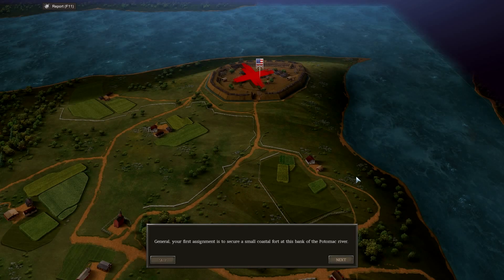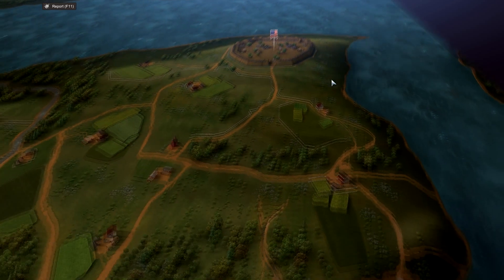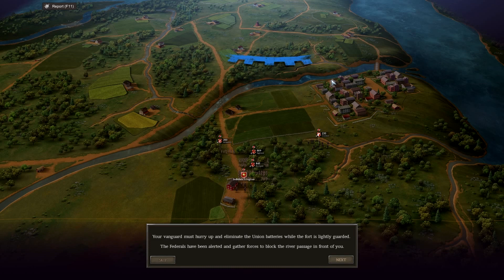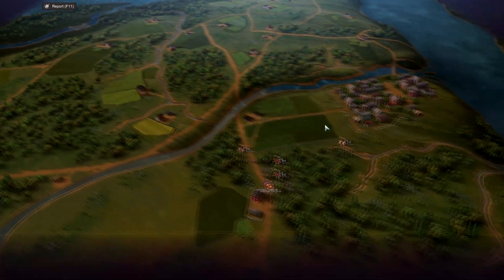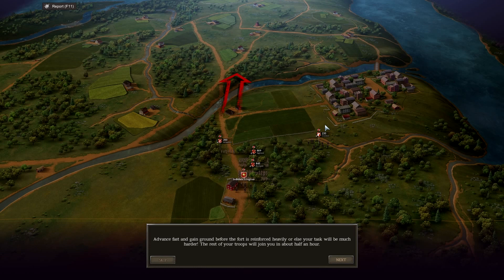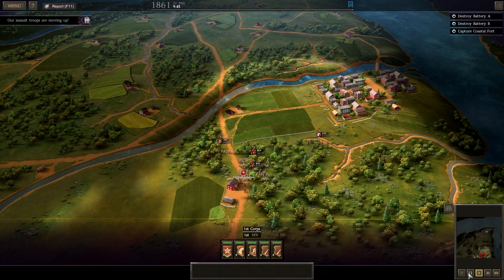General, your first assignment is to secure a small coastal fort at the bank of the Potomac River. Your vanguard must hurry up and eliminate the Union batteries while the fort is lightly guarded. The Federals have been alerted and are gathering forces to block the river passage in front of you. Additional enemy regiments have been spotted marching along this road — advance fast and gain ground before the fort is reinforced heavily, or else your task will be much harder. The rest of your troops will join you in about half an hour.